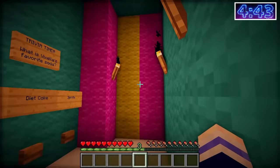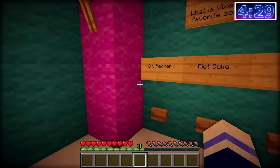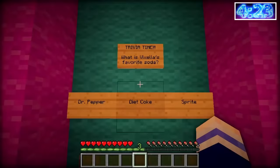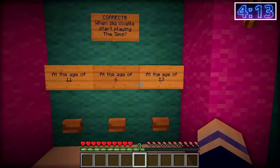It's trivia time! What is Vixella's favourite soda — Dr Pepper, Diet Coke, or Sprite? I don't know! I really hope she's a Dr Pepper sister because that's my favourite too. Nope! Okay, maybe it's Sprite. Correct! Next: when did Vixella start playing The Sims — at age 11, age 6, or age 13? I think she was probably about 11. Nope — incorrect! So we have to start back from the beginning. Maybe she was 6!